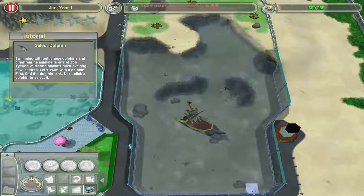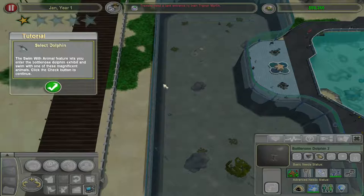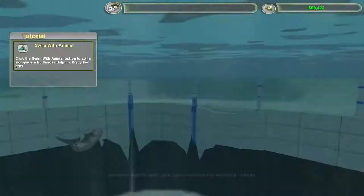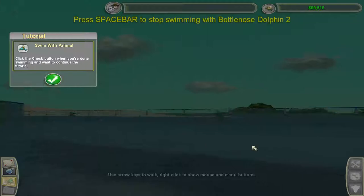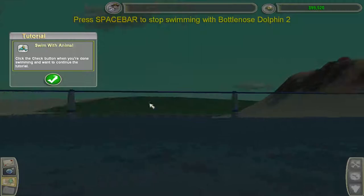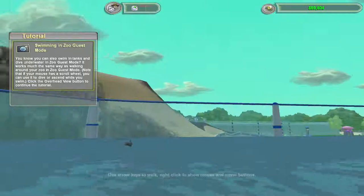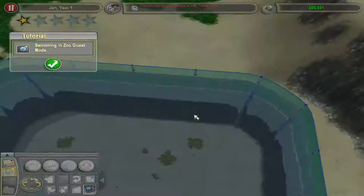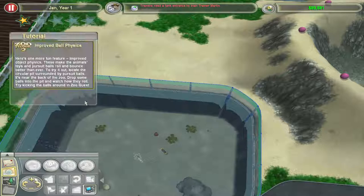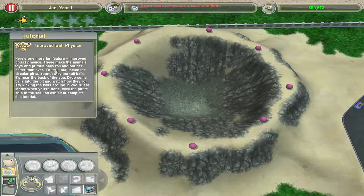Swimming with bottlenose dolphins — those are sea lions actually. Swimming with bottlenose dolphins and other animals is one of Zoo Tycoon 2's most exciting new features. We get to swim with dolphins! Oh yeah, I forgot about this — we get to ride the dolphins, that's awesome. You can also swim in tanks and dive underwater in Zoo Guest mode. You can even take photos while swimming. Here's one more fun feature — improved ball physics!